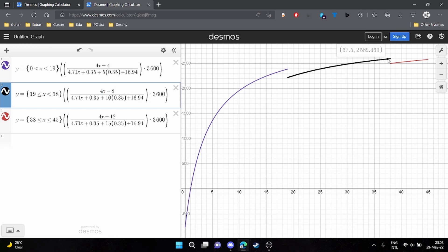But the math still applies in this scenario. At 37 items, you'll be gaining 2,583 shards per hour.